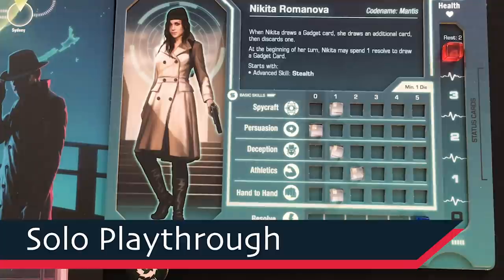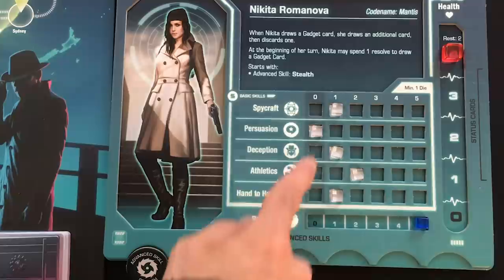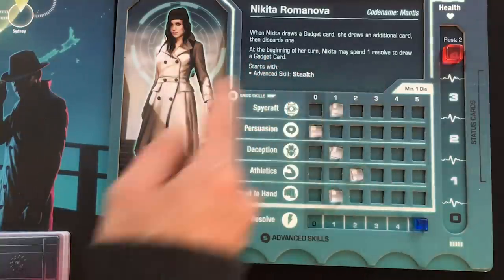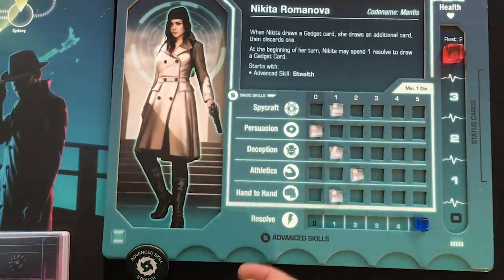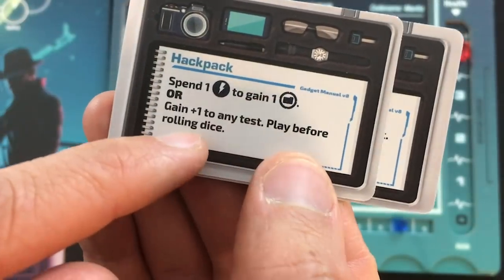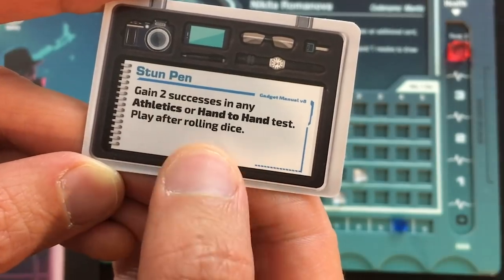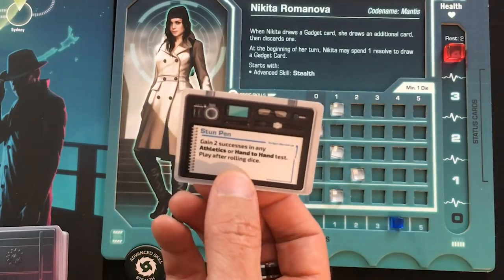I selected Nikita Romanova for my solo game, though this supports up to four-player co-op. She's good at athletics, average at most things, and not good at persuasion at all. She starts with the stealth advanced skill and can spend one resolve at the start of her turn to draw a gadget card, drawing two and picking one. I draw a hack pack and a stun pen — gain two successes in any athletics or hand-to-hand test, played after rolling dice. That's powerful, so I keep the stun pen.